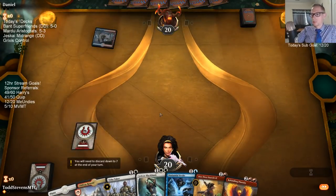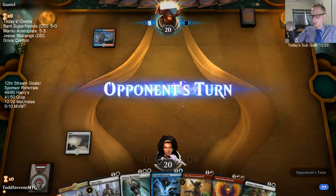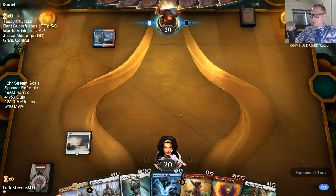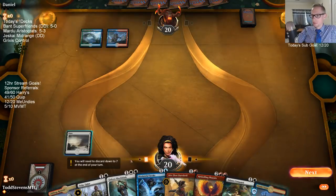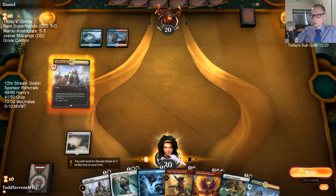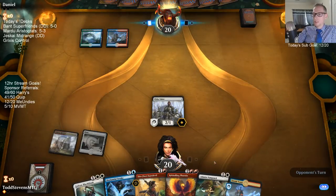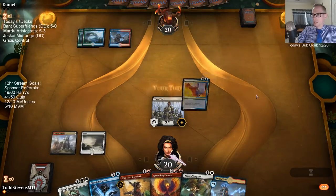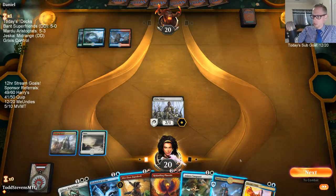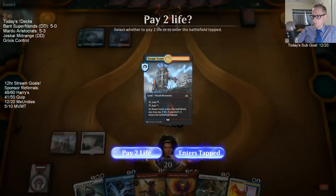I think we can draw some blue mana. I like Tithe Taker into Gideon quite a bit. That's blue mana. I'm going to do Tithe Taker over Vanguard to try to help my Gideon resolve. Sinister Sabotage doesn't counter Gideon. I feel like they could have their own Negate — I don't want this Wilderness Reclamation to resolve.